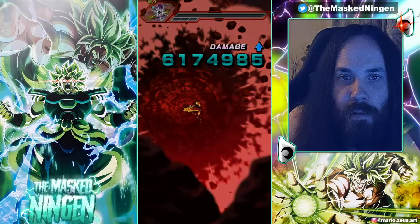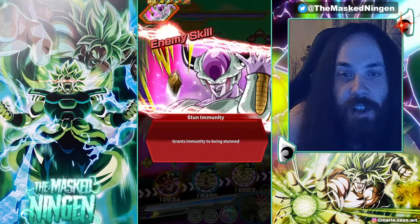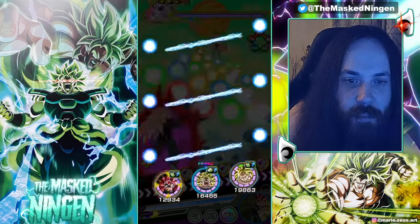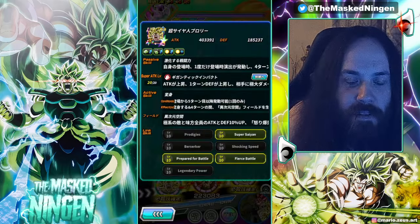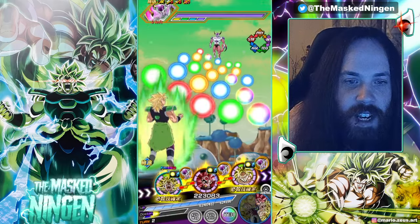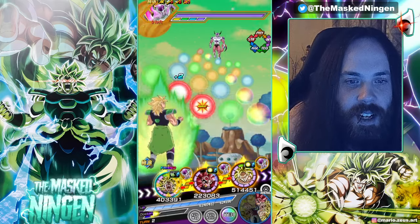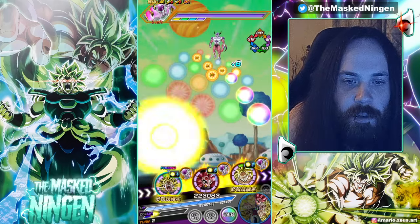In the movie, Gogeta and Vegeta went off to fuse, and Broly just absolutely beat down Freeza for about an hour because they failed to fuse twice — it lasts about half an hour. So let's go ahead and make sure we're always getting the 18k Supers.